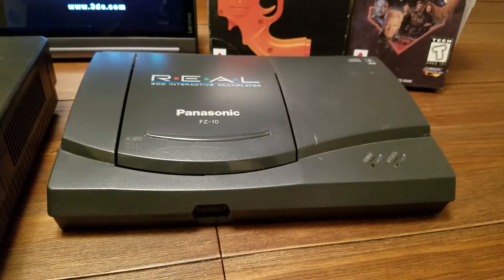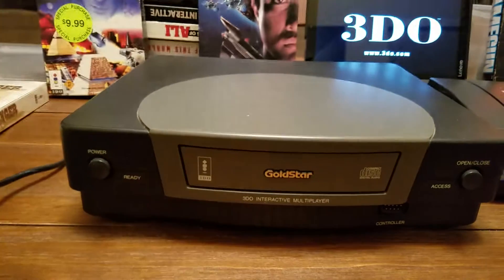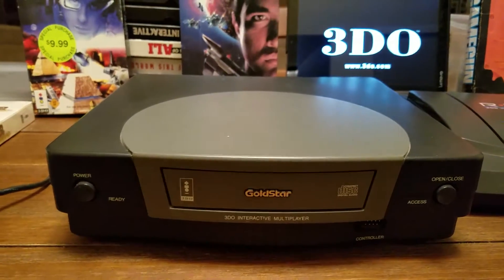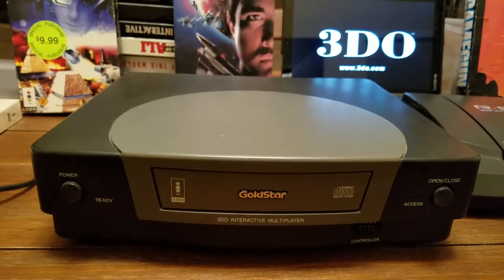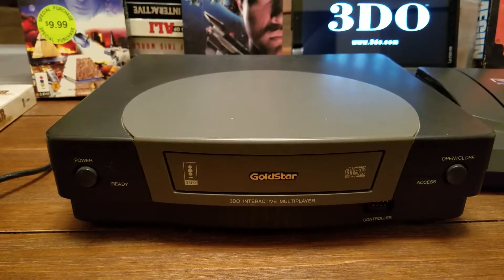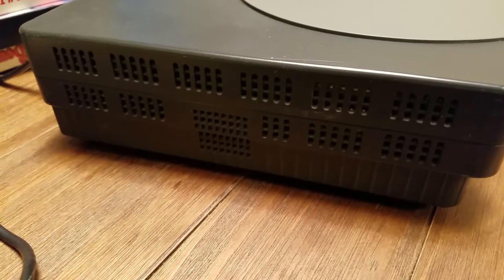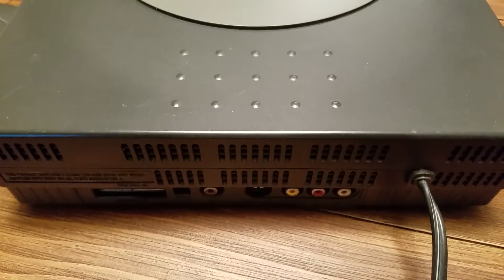Let's take a look at the Gold Star one first. This is the front with the power switch and the eject button. It just comes out like that — really high-tech back in the day. This is the side, the other side, and the back.